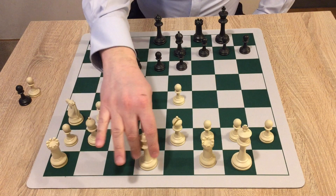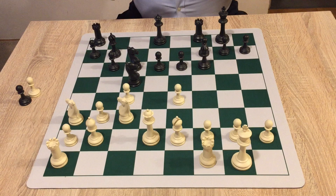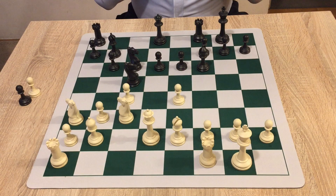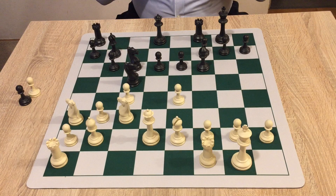White plays queen to d2, a developing move. And now black plays bishop to f6. Compare this constellation with before — we had the bishop totally restricted, and now it is active on f6. This is a great lesson in how to activate your pieces and make them more active, and this is what black managed to achieve.